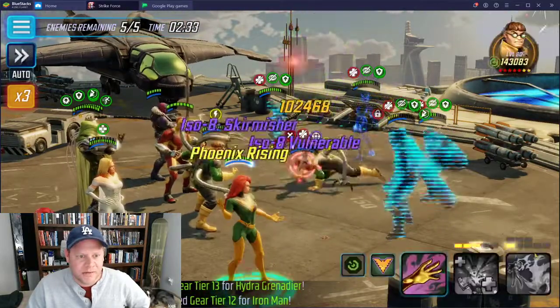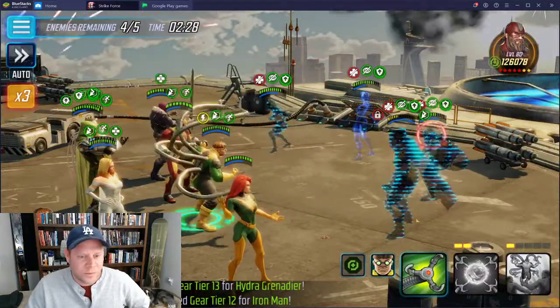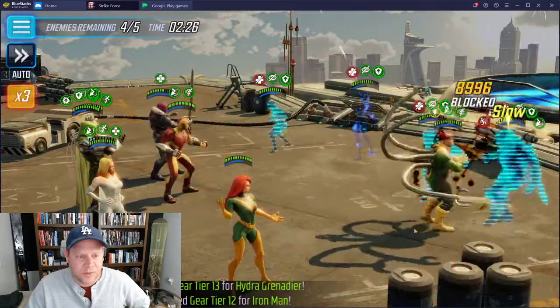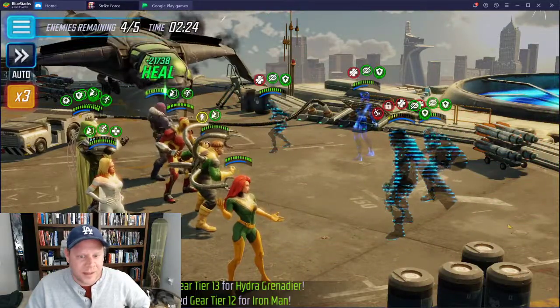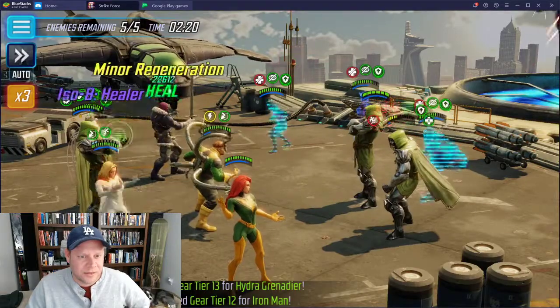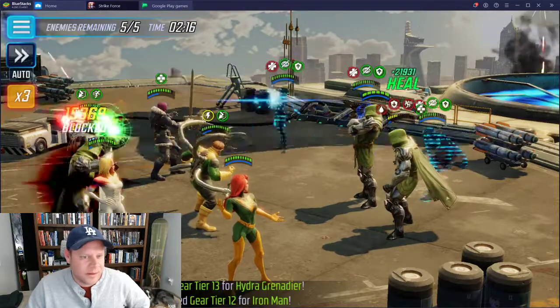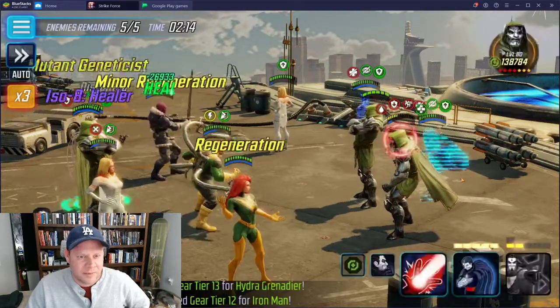I'm going to try to get Doc out of the fight so there's less regen going on. She got a lot of turn meter too - because she was the second-highest damage dealer so it all went to her and Doom. He's got defense up so unfortunately I couldn't get him - he's probably going to get to ult me.